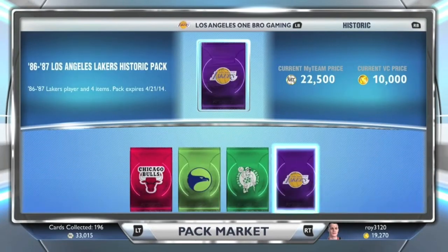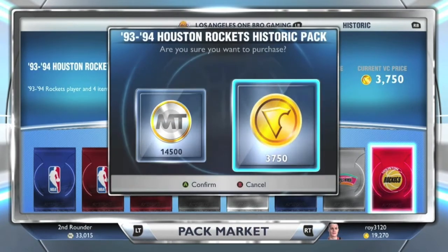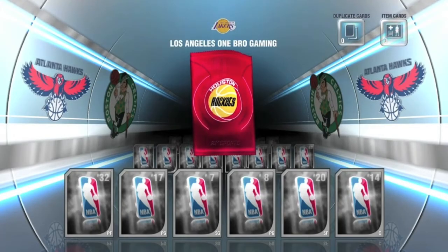What's up guys, it's Roger from Mumbro Gaming. Today I'm bringing you a 93-94 Houston Rockets Historic Pack Opening.